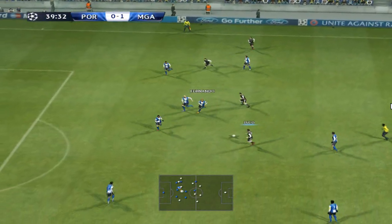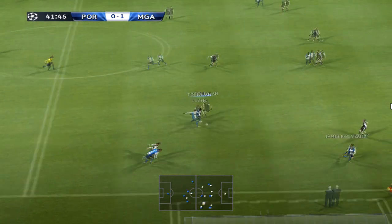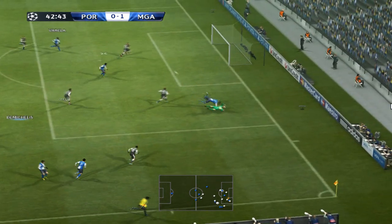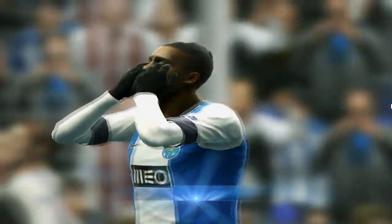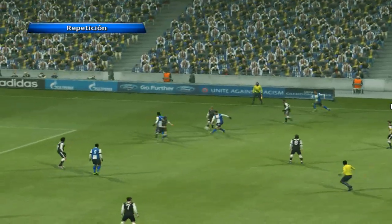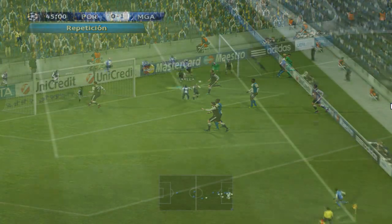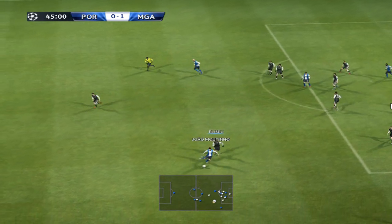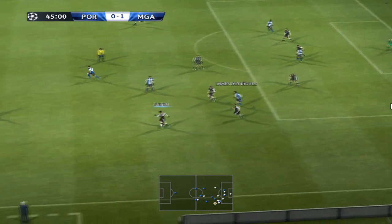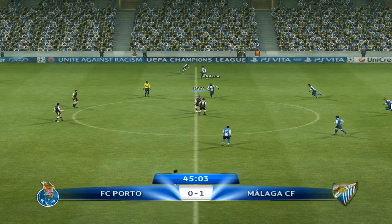Jesus Gámez. Isco tries his luck, and the keeper's there to claim it. Lucho González bullies it, and it's just veered off to the left — he was right in front of the goal and he probably should have scored it. They're not quite out of danger yet. It's 1-0.